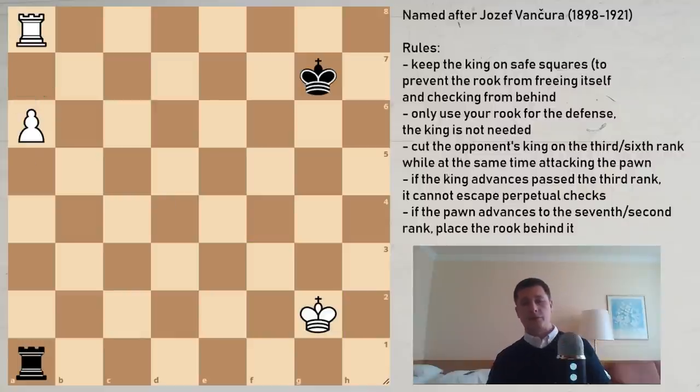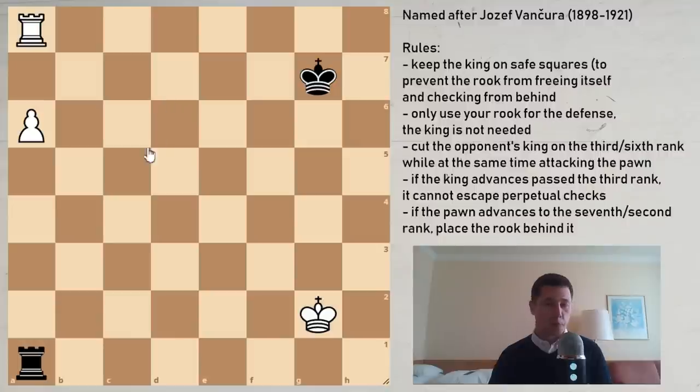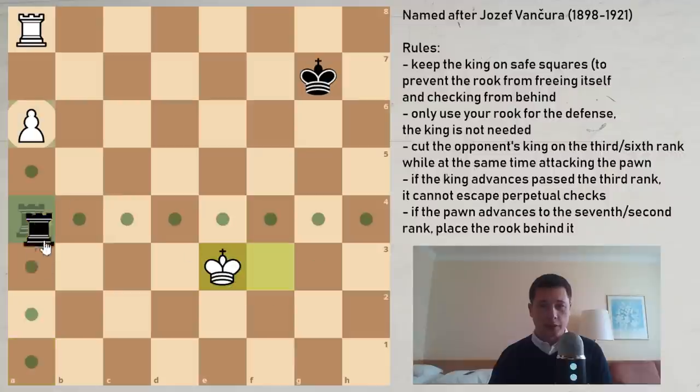So if the pawn is on a7, this is an automatic draw. The Vankura position is different because the pawn is not on the 7th rank yet. This gives the white king the option to reach a safe square on a7 and help promote the pawn. Let me show you what happens if black waits — it's white to move, king to f3, you wait, king advances, you wait again.